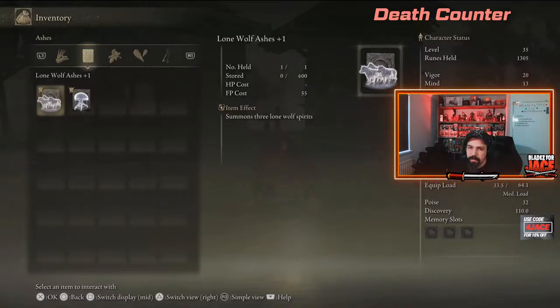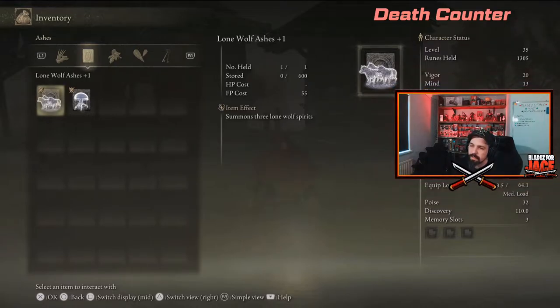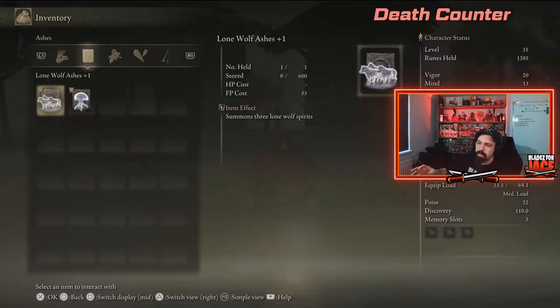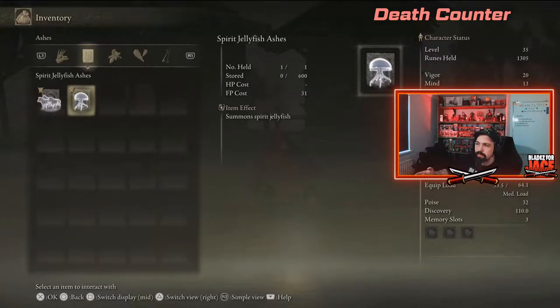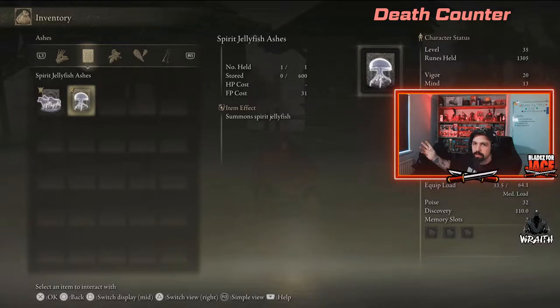As you can see I've already upgraded the wolf one. It makes them really good for boss fights because it gives you a little bit of extra help and gets the boss's attention away from you. The lone wolf one is up close and attacks like a wolf, while the jellyfish one is ranged — it stays distant and shoots poison at the bosses.